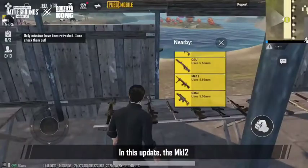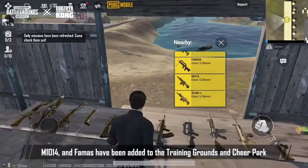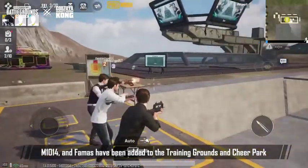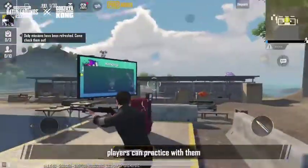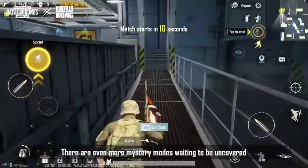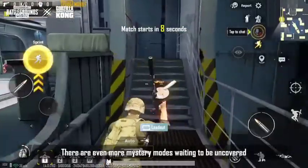In this update, the MK-12, M10-14, and FAMAS have been added to Training Grounds and Cheer Park. With the addition of these three powerful weapons, players can practice with them and quickly master them.